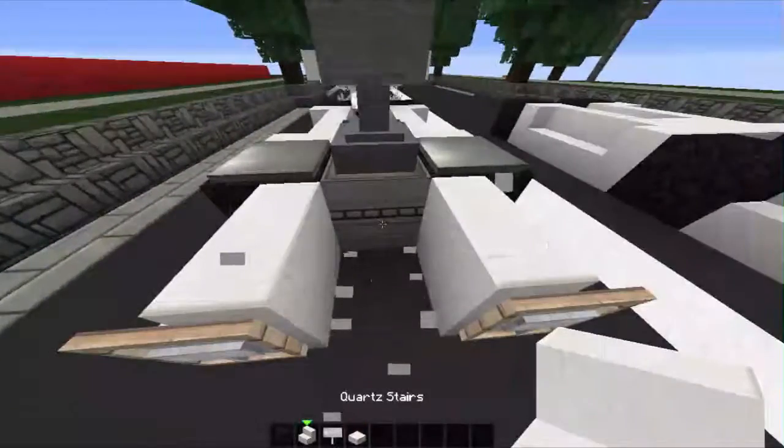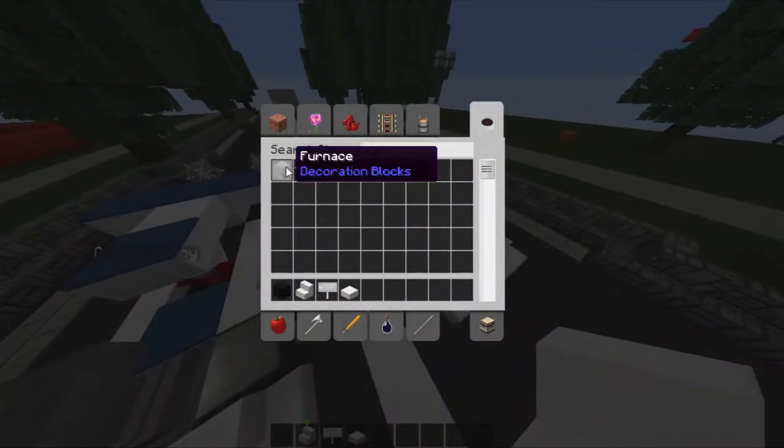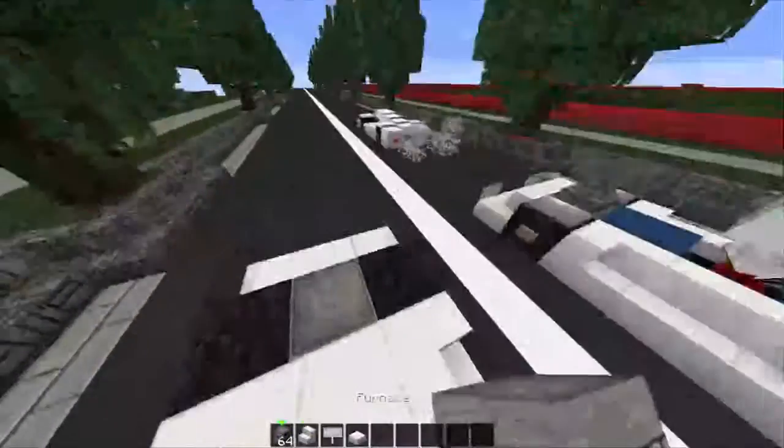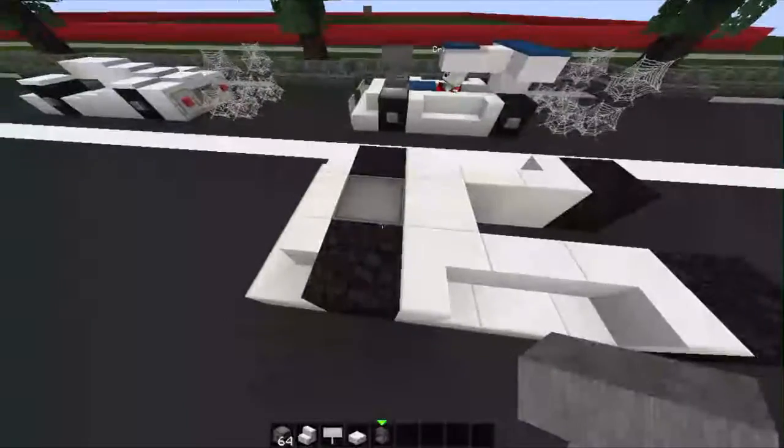This block is a furnace, and it is facing this way. We have an anvil to go up here, so you can say you have a sweet hot rod.